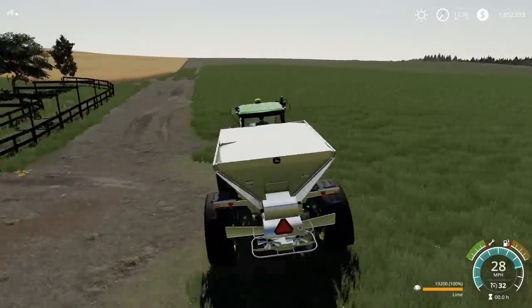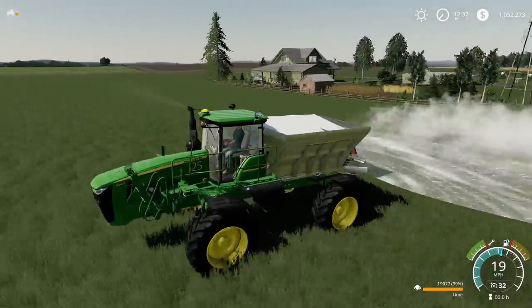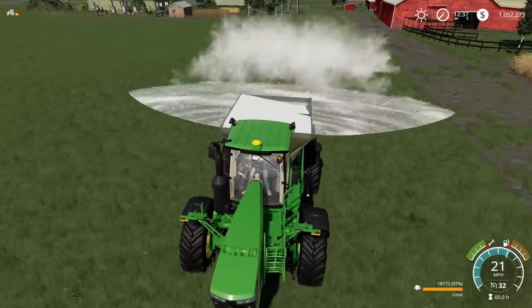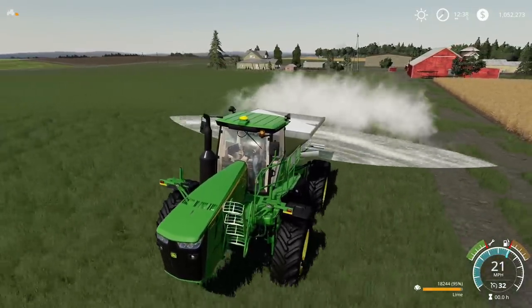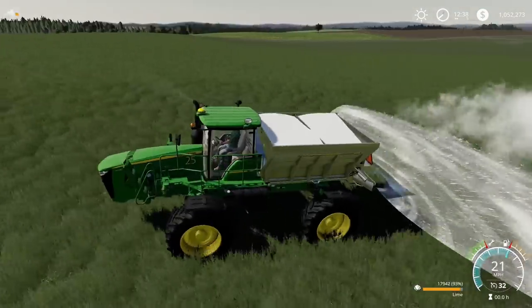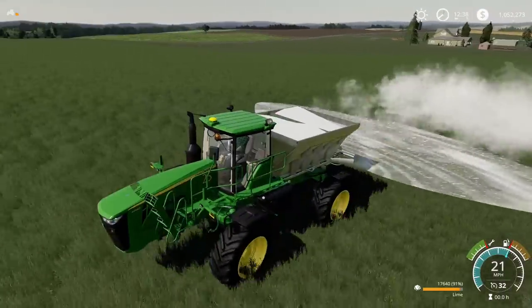There's our grass field — let's spray it down. Look at the animations, look how much it covers! It's going down fast but it'll last a while. I'm going 21 miles an hour spreading lime — that's actually pretty fast.